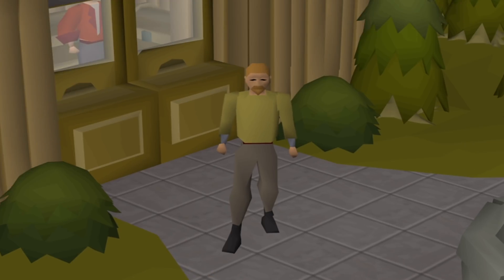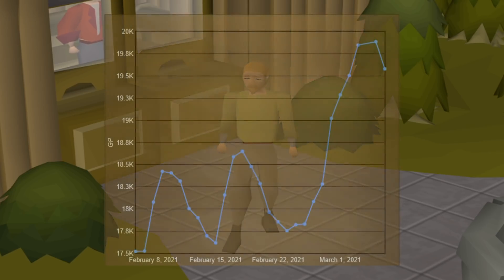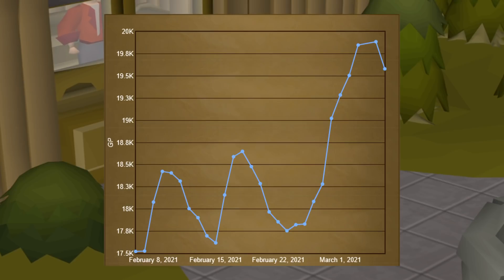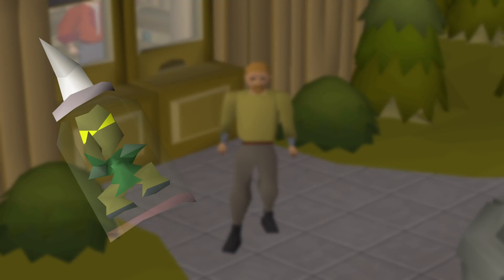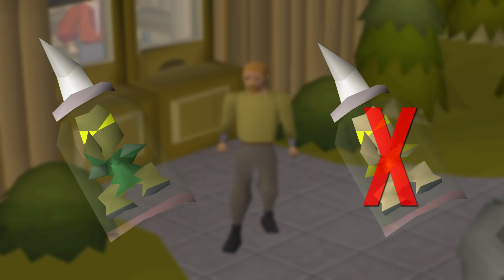Last week I bought a bunch of Magpie Implings and was having a good time opening those for my hard clues. At the time I spent about 18.1 thousand gold each for them. This past week, however, these guys decided to shoot up to almost 20,000 gold each, which is way overpriced in my opinion. So what I ended up doing was going back to Nature Implings, which is not something I wanted to do, but I wasn't really willing to spend that much on Magpies.